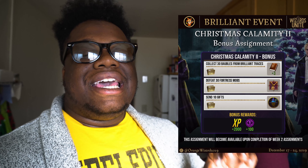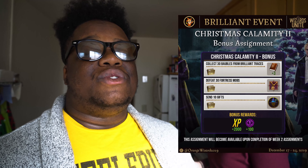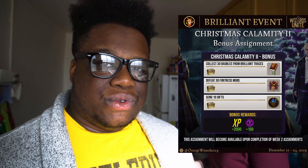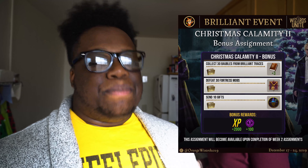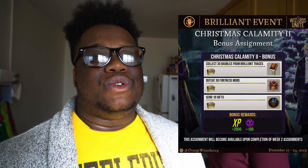Just like with every brilliant event, we're going to have a bonus assignment with extra rewards. You'll be able to receive spell books if you collect thirty baubles from brilliant foundables, defeat thirty fortress foes in wizarding challenges, and send ten gifts. If you can complete all of those, you get three spell books plus brilliant family XP and wizarding XP.